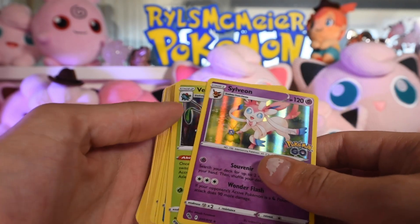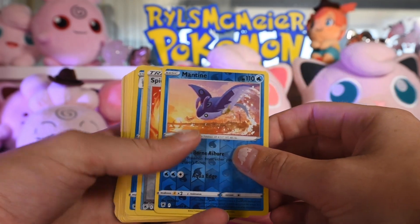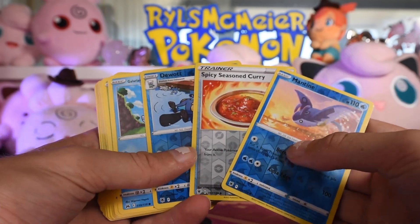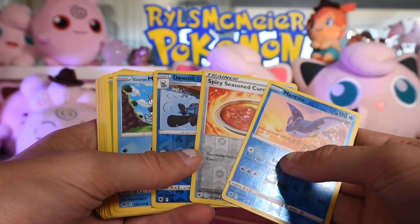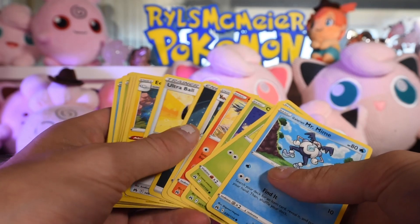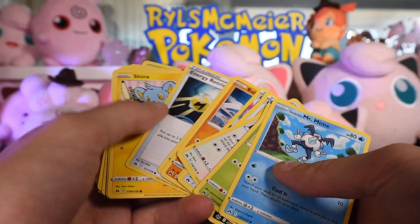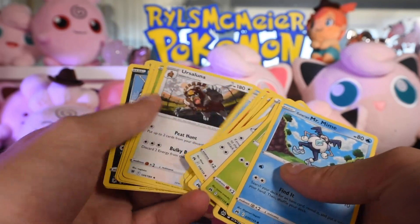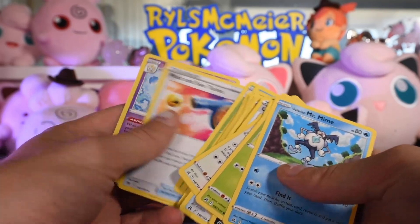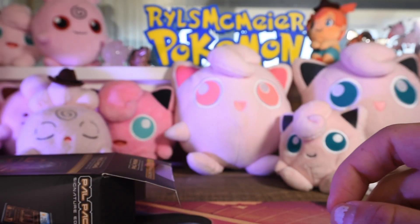We have Sylveon from Pogo. If these are all Pogo holos, that's like getting Sword and Shield or Scarlet Violet holos — they're all reverse holos. Three reverse holos. Energy cards are not cards, that doesn't count. Just a bunch of bulk here. Just a bunch of nothing. If that's the extras...